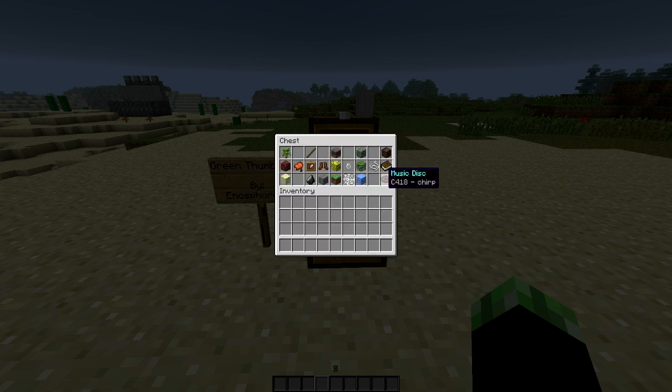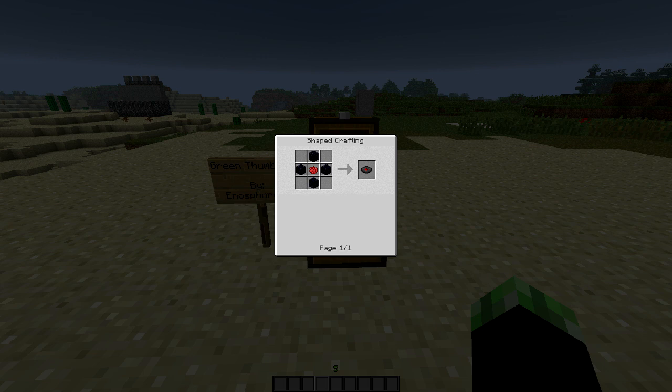Finally, the music disc, guys. There's a bunch of different types of music discs. Pretty much all of them include you swapping out the middle block — so you'd swap it out for, like, a flint and steel or a blue dye or a yellow dye or some other item. You guys can go check out the forum page for all of the different ones, depending on what specific disc you'd like. But there is a lot of them.